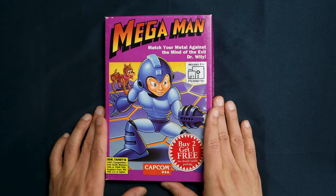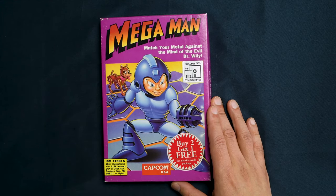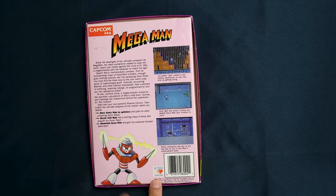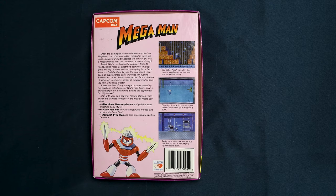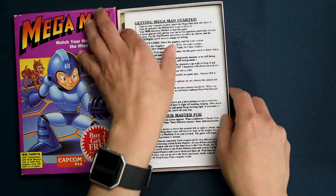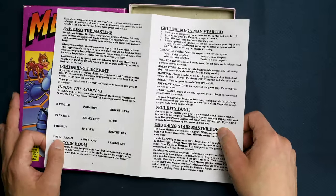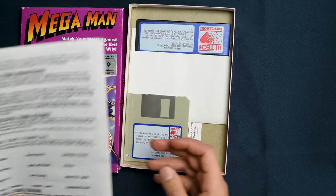This is the very first Mega Man game published for PC, and what's even more interesting is that it's a unique game made exclusively for PC by a company called High Tech Expressions. There are lots of rumors on the internet that the game was made in two weeks. I don't know how much of that is true, but for Exhibit A — look at this manual. This is your whole manual, and it looks like something they just printed on a photocopying machine. There is absolutely no effort put into this, and I have suspicions this is not even the real thing — that it's actually a photocopy of the original manual.